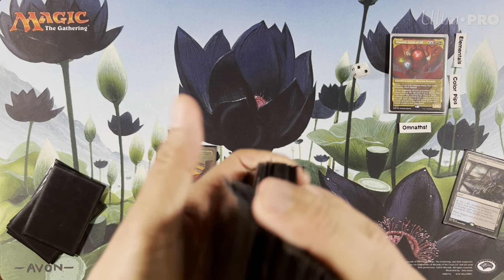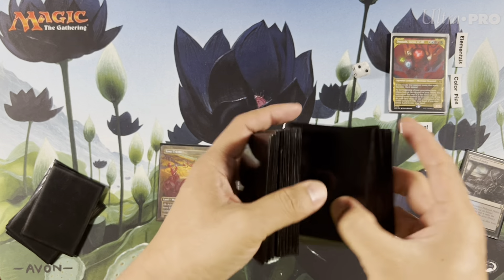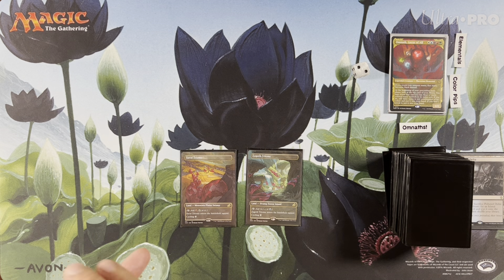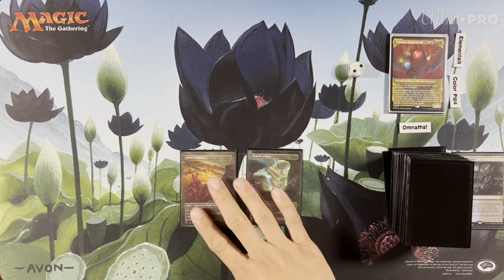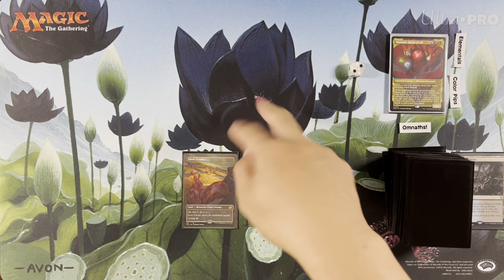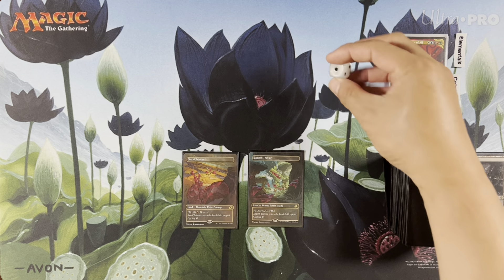Let's shuffle our deck up a little bit. Kaboom. This deck is a little slower. Hopefully sometimes you can get Bloom Tender or whatever to start the party early. Which would be insane if you play Bloom Tender turn two or three, then play Omnath, tap Bloom Tender for five. We didn't get Bloom Tender or the other one. All right, turn three.